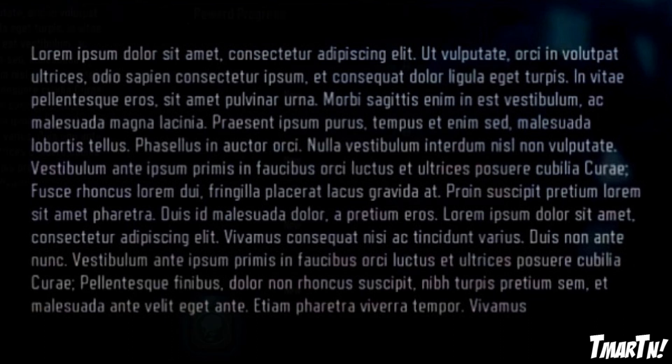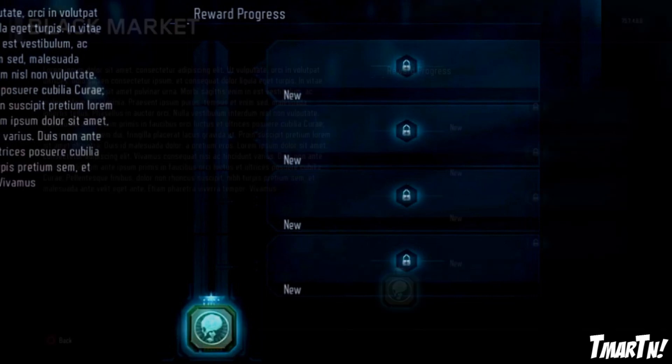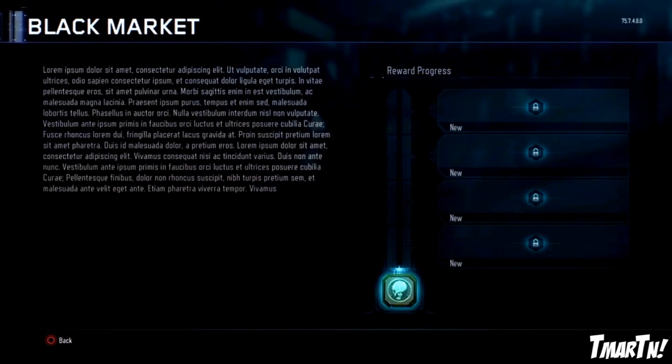It's just a placeholder — something to show what the text would look like if it was actually there. The more important thing is over on the right side. You guys can see there's something that says 'Reward Progress,' and there's some sort of meter that looks like it fills upward — starts at the bottom, fills up to the top. There are four slots over on the far right side that have a little lock symbol and say 'new, new, new, new.'